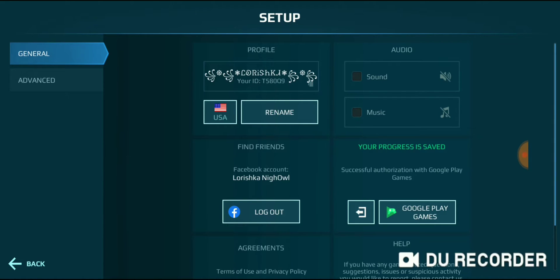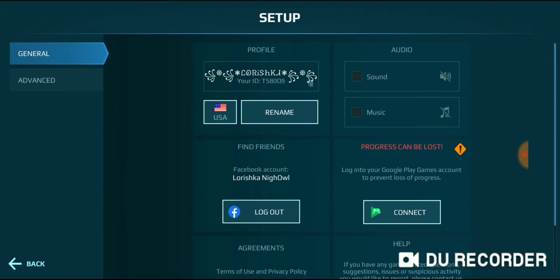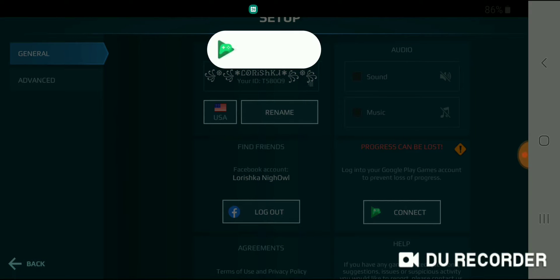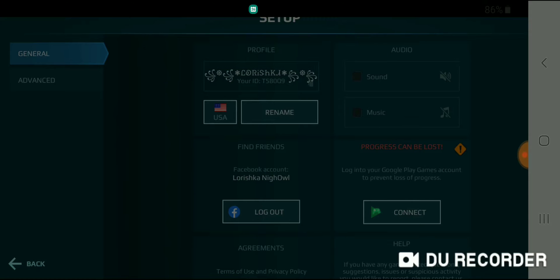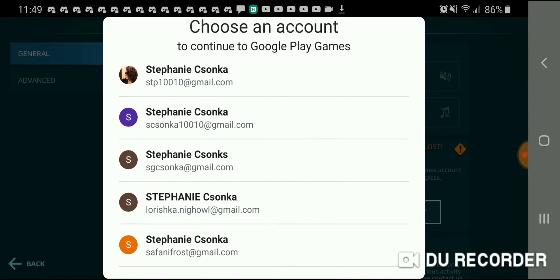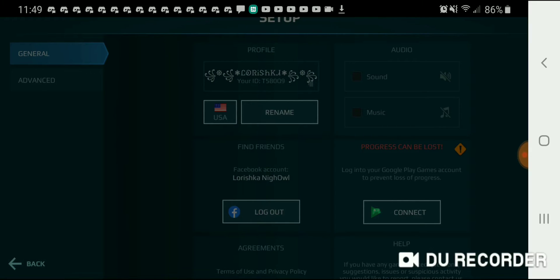So anyway, first let's leave this Google Play account — are you sure? Yes, because I want to switch to one of my baby accounts. So let's switch to a baby account. I pretty much know which ones I'm in. So let's switch to Frost — that's my second one.